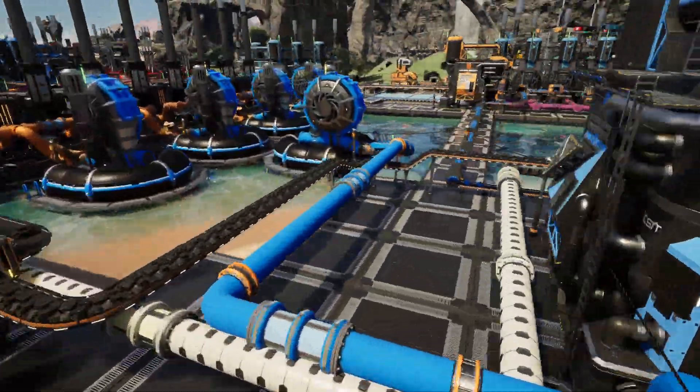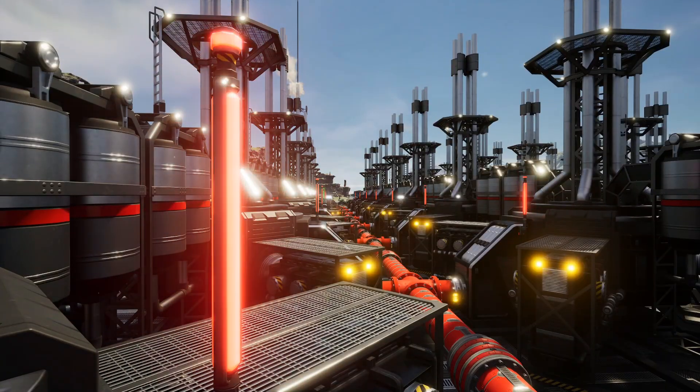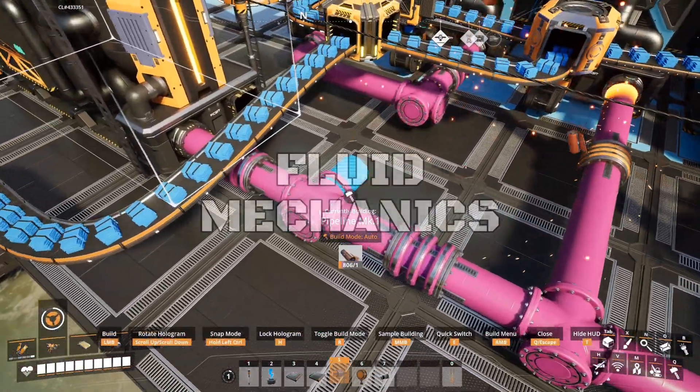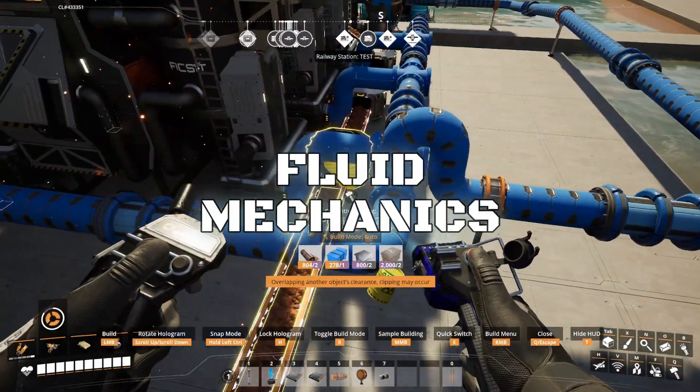Welcome back to my Satisfactory tutorial series. Your refineries are built, your machines are running and suddenly everything stops. Pipes backed up, production dead — sounds familiar? In this video, I'll show you how to take control of fluids in Satisfactory, whether it's simple pipe flow or advanced balancing with VIP junctions, so your factory never jams again.